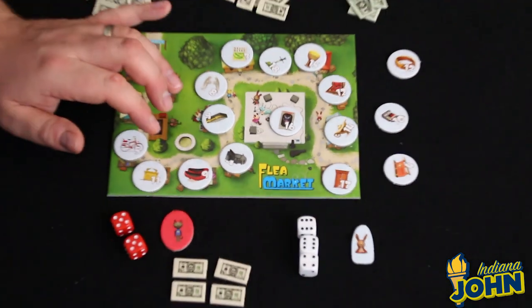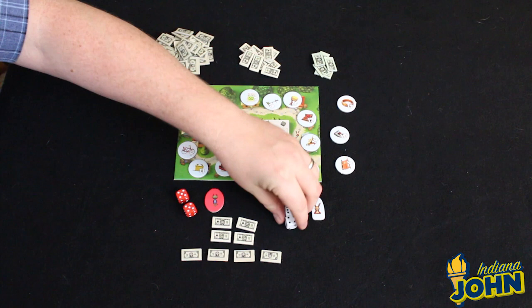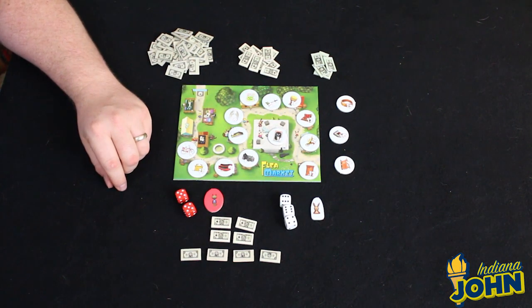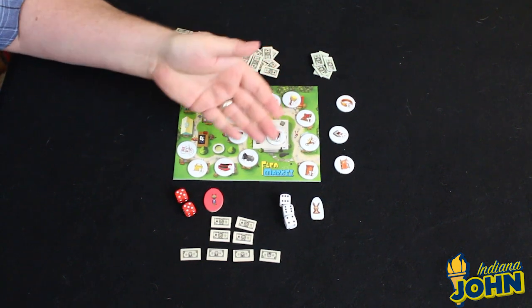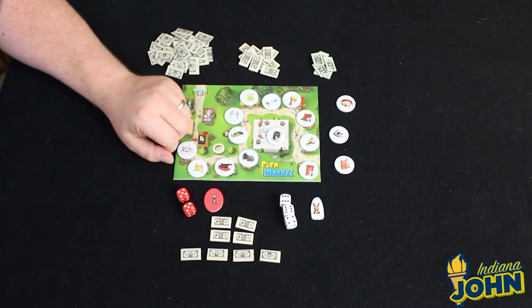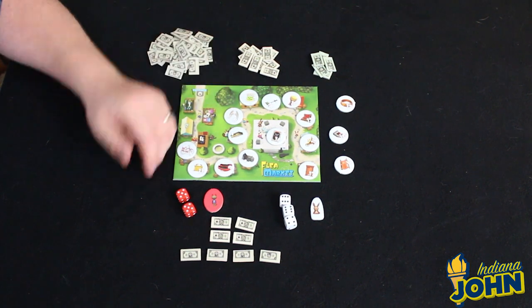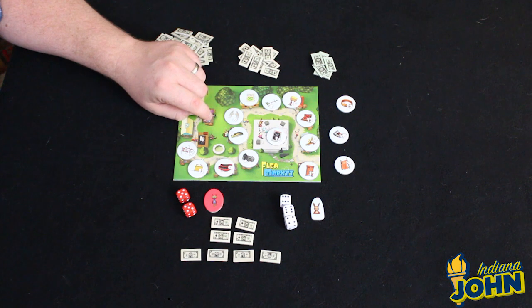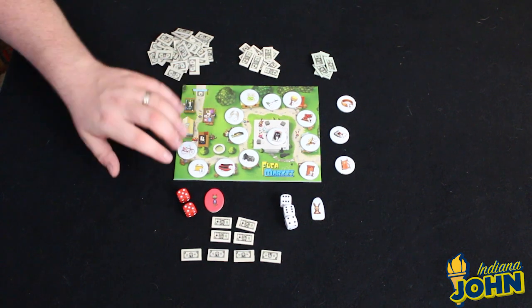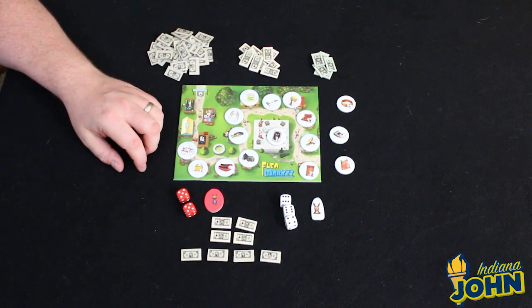The game continues in that fashion. The agent token passes to the left, and the next player rolls to see what item is up for bid. You keep putting items up for sale, buying them, and selling them back, trying to make a profit. You're watching other players to make sure they're not getting too close to that $45 mark. The game keeps up until a player reaches $45, or until the track is cleared of all tokens — though it's far more likely someone will reach $45 first.